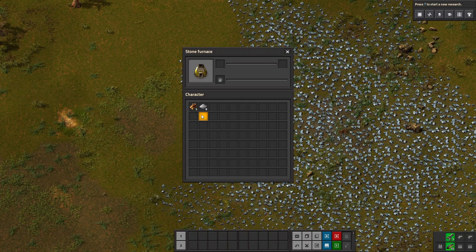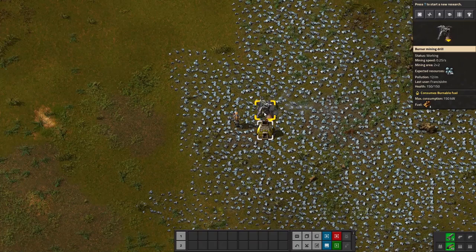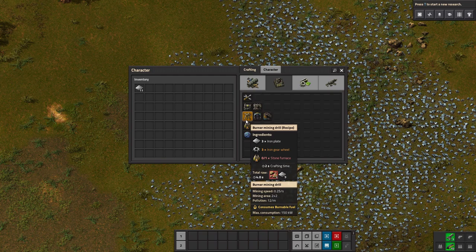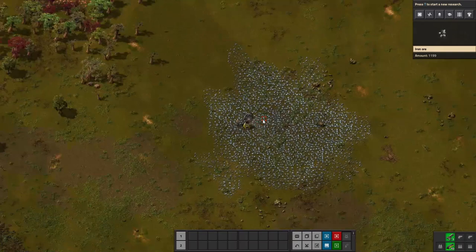Stick some fuel in the drill and some in the furnace. What that does is the drill now mines iron ore, that iron ore gets chucked into the stone furnace, and the stone furnace turns it into iron plate. We can't make iron plate any other way. We can use this iron plate to make stuff. You make stuff the same way you place stuff — just bring up E for the inventory. You've got four sections up here where you can craft things. All you're really going to be crafting at the start is burner mining drills and stone furnaces.